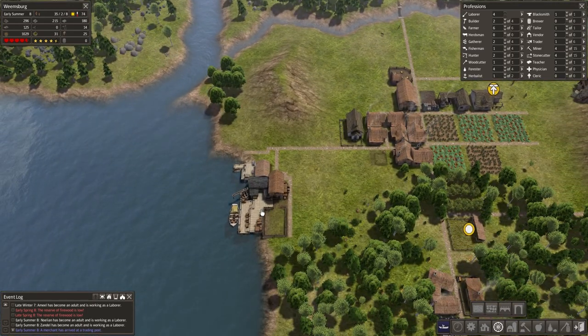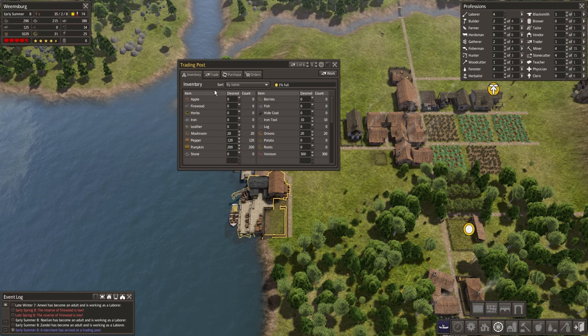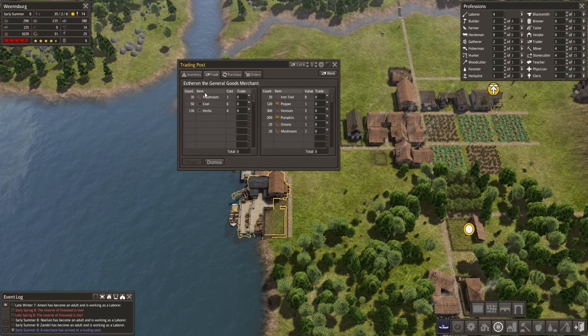It looks like the trade guy just showed up. I'm going to pause time here. Let's see what he has — coal, herbs. Nothing too crazy. He's valuing the iron tools at 8. I could sell some of those, but trade for... I mean, I guess I don't have coal.